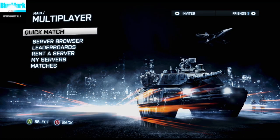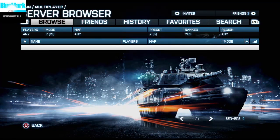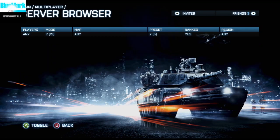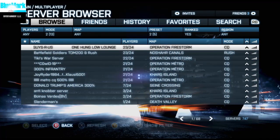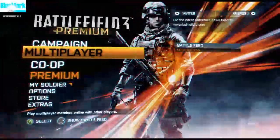Once you go to multiplayer, you can either do a quick match to see if you can get in - which is probably the easier way, but you might get put into an empty server - or go into the server browser. Make sure you do the show filter to bottom and click your right thumbstick. If all the servers say zero out of 24 or whatever, make sure you hit that. If you still cannot join, here's the next problem I found.